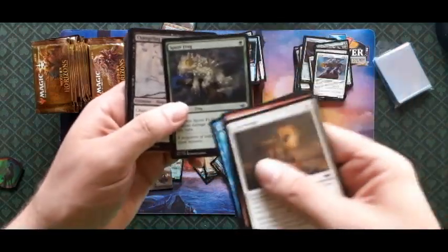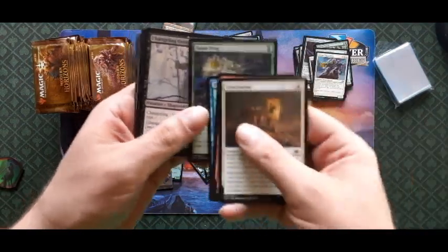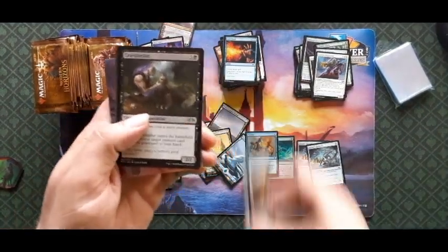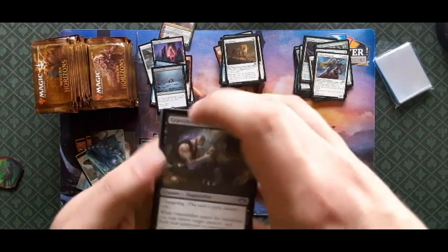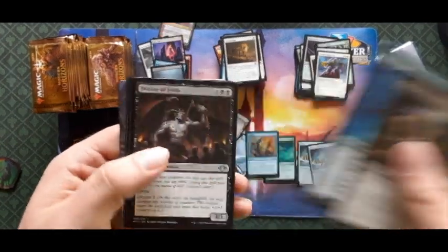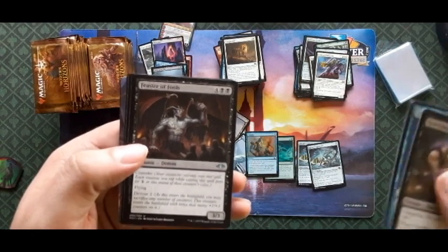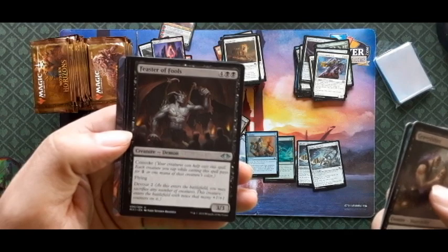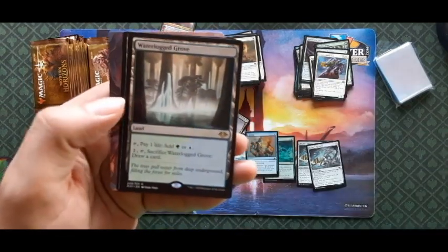Ephemerate, Spore Frog — I love turbo-frog, that's one of my pauper decks. Defile, Prohibit, Gravebreaker Lamia, Cunning Evasion, Feaster of Fools — convoke, flying, devour two — and Waterlogged Grove! Those are always good.